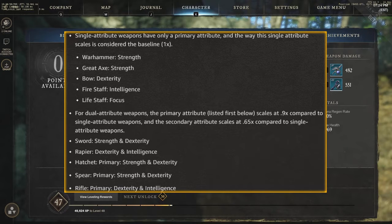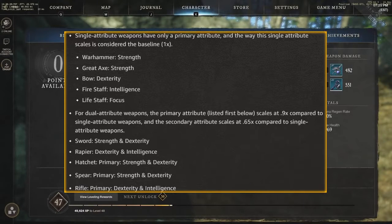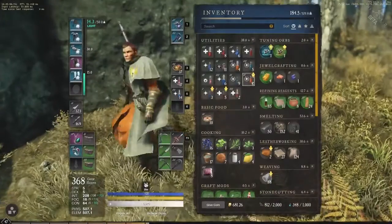Single attribute weapons have only a primary attribute, and the way single attribute weapons scale is considered the baseline — 1x. For dual attribute weapons, things get more nuanced. The primary attribute listed first scales at 0.9x compared to single attribute weapons, and the secondary attribute scales at 0.65x. So for example: sword has strength as primary (0.9x) and dexterity as secondary (0.65x). Rapier is dexterity and intelligence, hatchet is strength and dexterity, spear is strength and dexterity, rifle is dexterity and intelligence. Single attribute weapons like warhammer, great axe, bow, fire staff, and life staff get the full 1x.